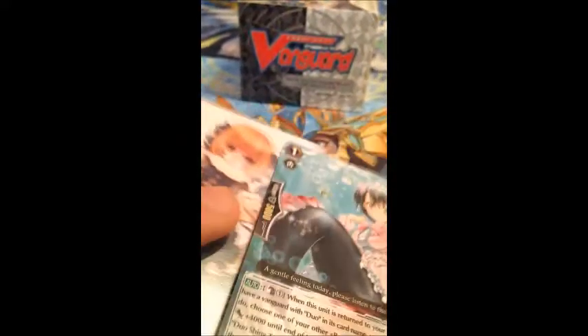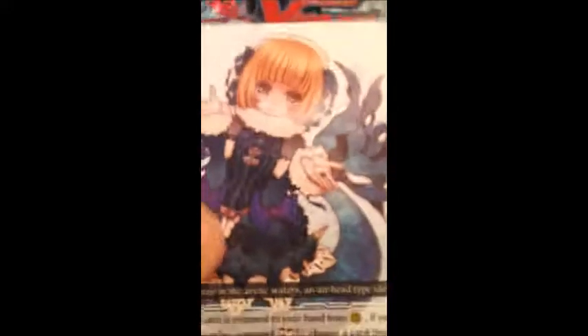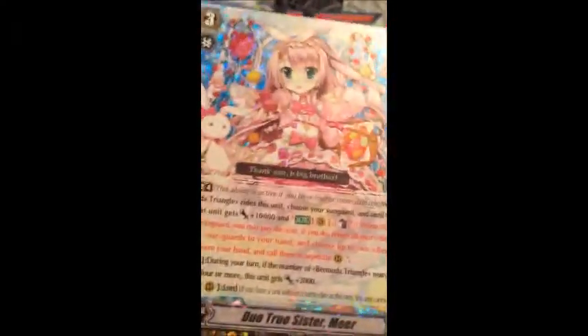Duo Dream Idol Mane. Duo Shiny Tone Ciccola. Duo White Crystal Rikka. I'm pretty sure I got white and black for these — this one is a black version and then we had a white version before. Duo Soulful Melody Slinga. And Duo True Sister Mirror.